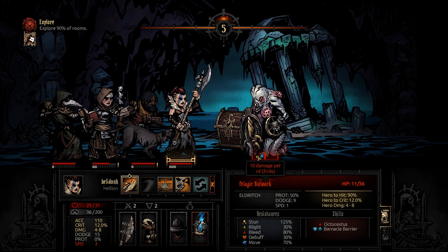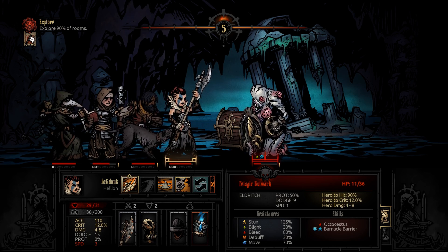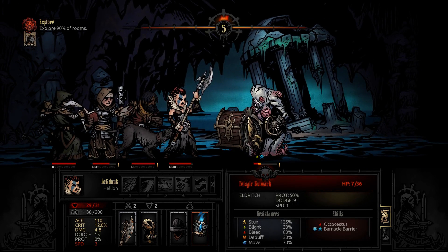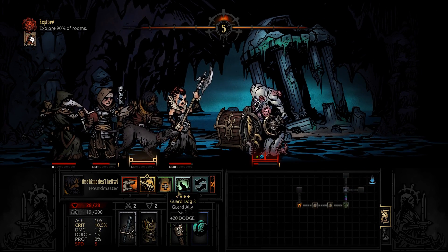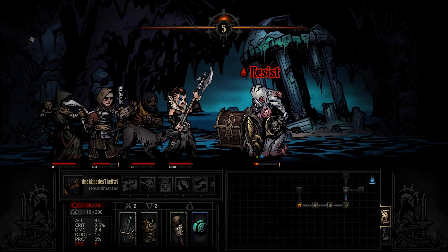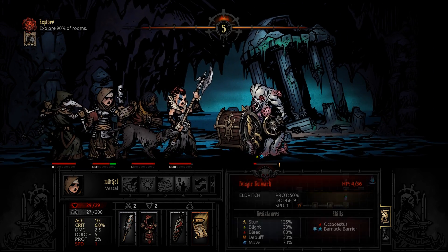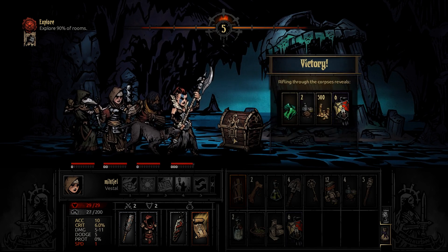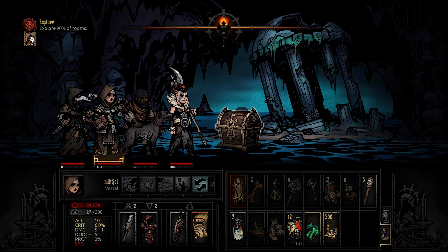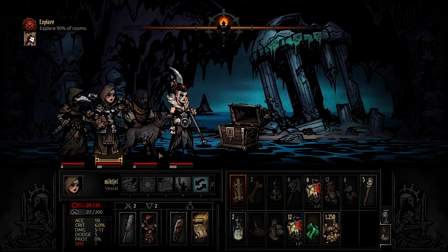He's only taking 10 per turn. We could try to stun him but he's got 80% stun resist, so just attack him. Now he's dead to blight. Go for a crit — maybe we get some nice stress reduction. No crit. Excellent. What's in the box? Nothing amazing.